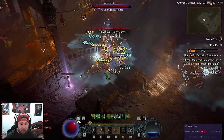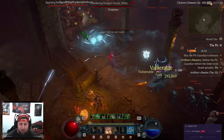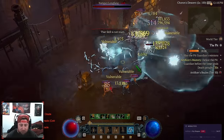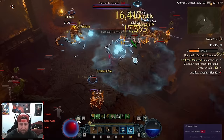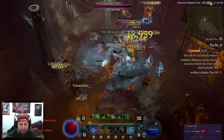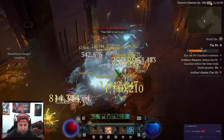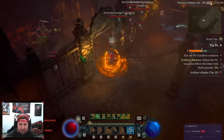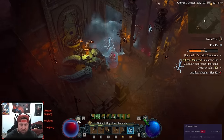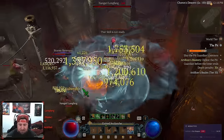Frost Nova in the enchantment slot is huge — completely CC'ing your enemies so they can't do anything is insane. You can see all the Frozen Orbs popping off, everything getting frozen, everything melting. Remember this is still with our skill points in for the chill bonuses. Just throw them in front of you, don't spam too much — you want the orb explosions to return mana. Gauge how many shots it'll take to kill your enemy.